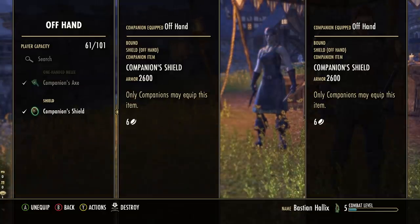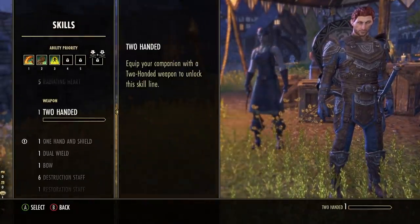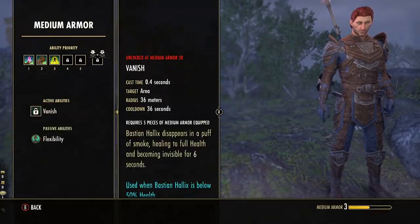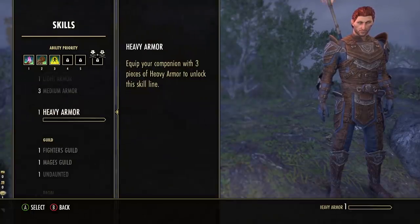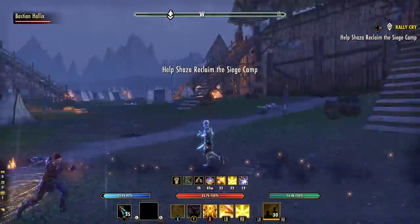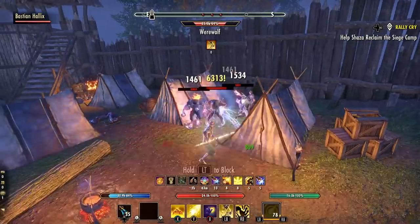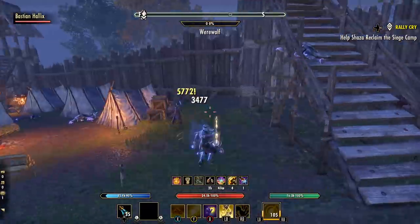The way armor leveling works on companions is a little different, and I didn't see this explained in the game anywhere. In my testing, companions do not level up any armor skill line unless they are wearing five pieces or more of a specific armor weight — at least five pieces of light, medium, or heavy. I tried it with three pieces and four pieces, but none of those combinations gained any experience. It wasn't until I equipped five complete pieces of the same weight that the armor skill line actually started to level up. You only have seven armor slots, so you can only level one armor skill line at a time.